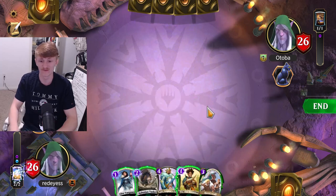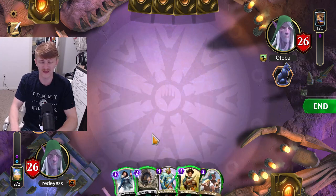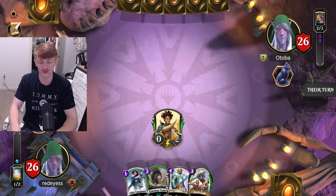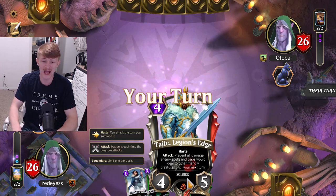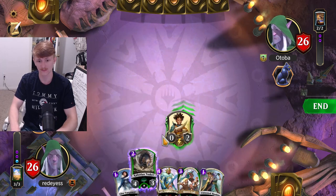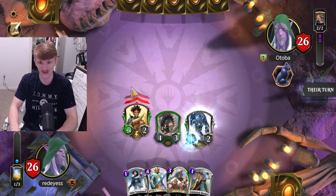Our hand is well set up — we can go turn 1 Peer with a turn 2 Tolonian Tusker, which will put on some early pressure. On turn 2 we are going to be threatening 5 damage. And then on turn 3 we have the Tajik. Our opponent is going to pass — it's looking better for us than him. Let's go ahead and drop the Tolonian Tusker and swing at him for 5 damage.